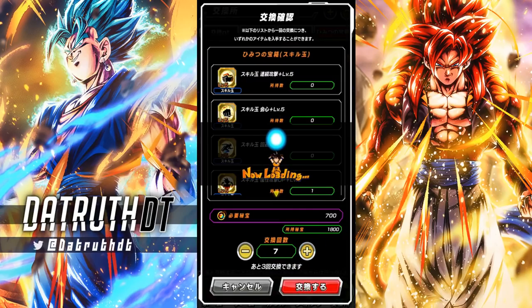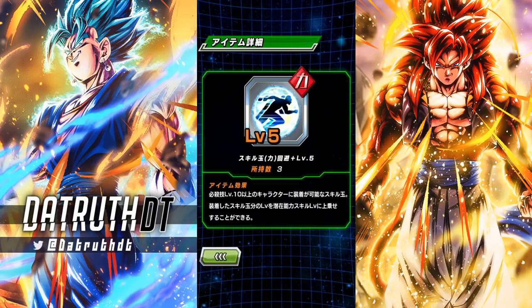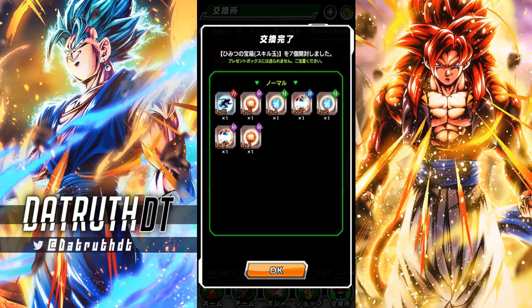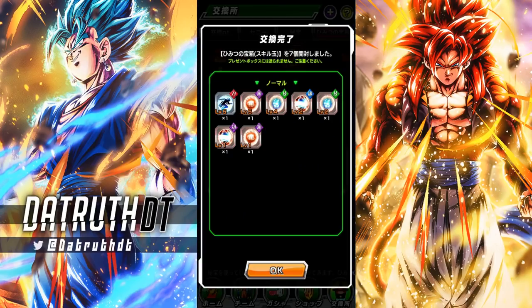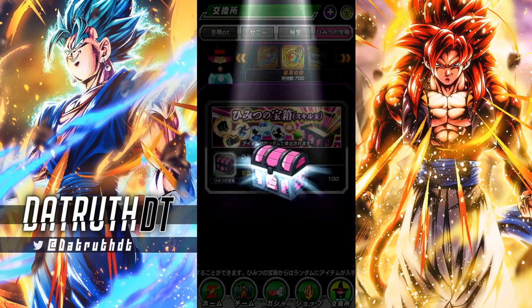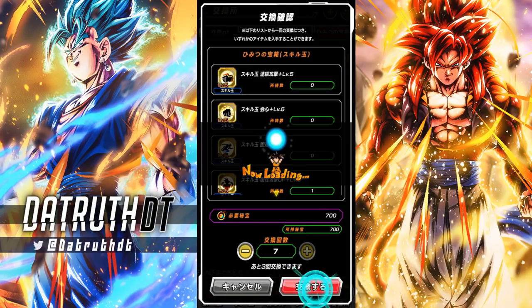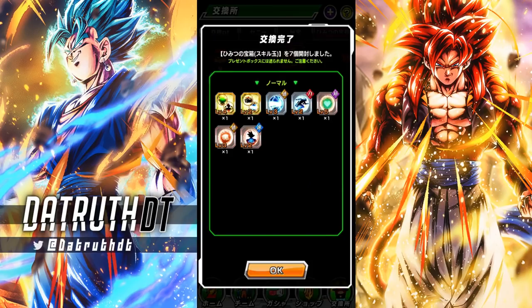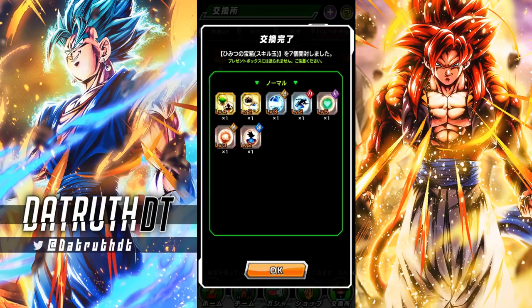Let's do a 7 right here — see if we get anything good. This is good: a level 5 dodge right here. I'll certainly take that. We got some defense right here — another one of those. I've got at least 17 of these. Please, let me do something with these. We'll do a 4 and then we'll do a 7, and see if we walk out of here with anything good. Yeah, this was trash. Nothing. This is okay — it's a level 2 additional and then a level 2 super attack boost. This will give you a higher attack stat and then some additional. This is solid — I'll definitely take that.